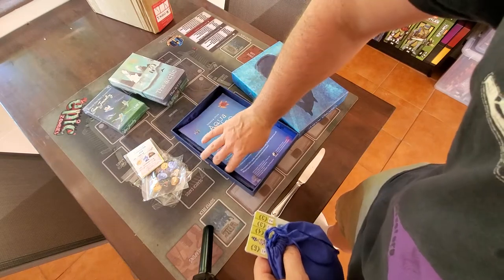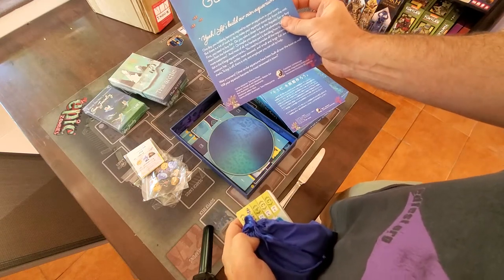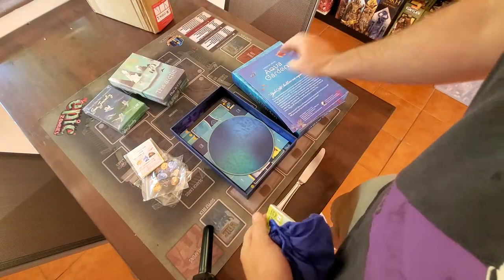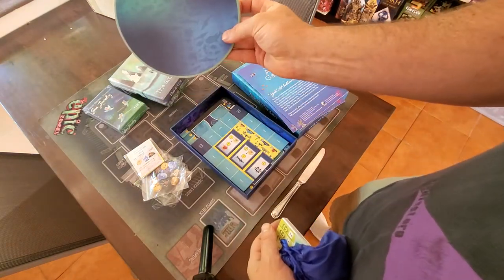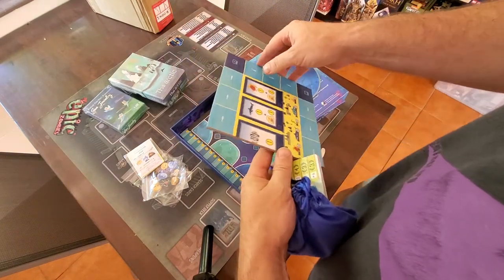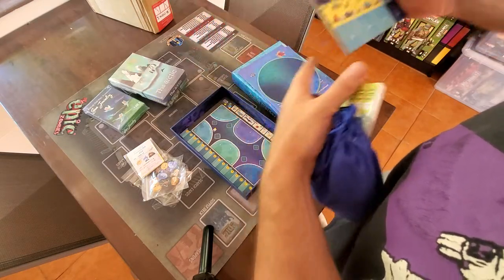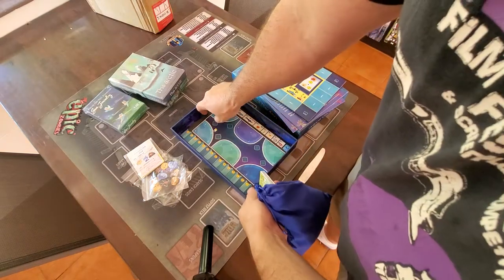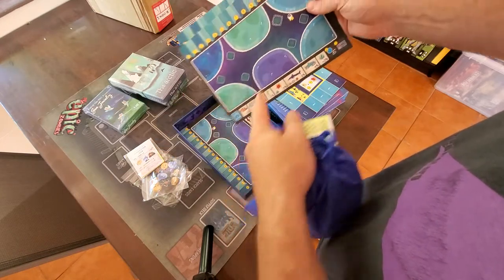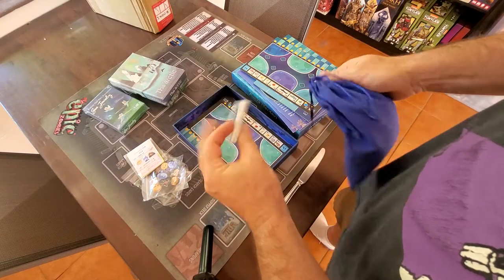There's a bag that I think is supposed to hold all the meeples and stuff. Here are the rulebooks — 'One day you suddenly become inspired to open an aquarium in your town' — and then lots more instructions. There's a big circle which might represent the big tank in the center of the aquarium, a nice fold-up board with all the tanks you can put things in, and individual player boards — a bit thinner — with individual tanks.